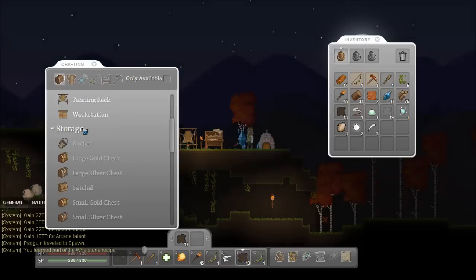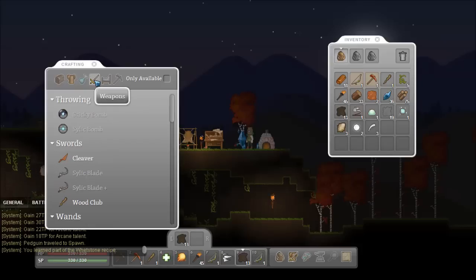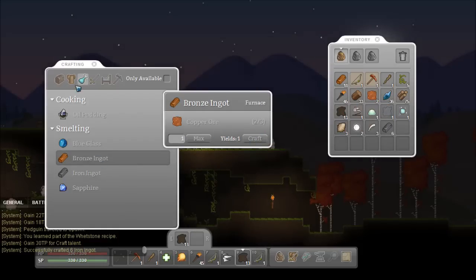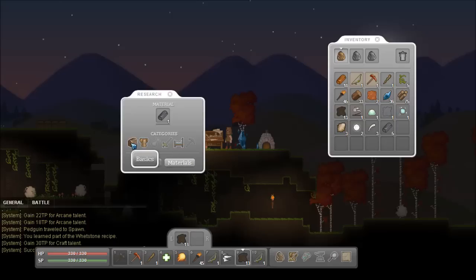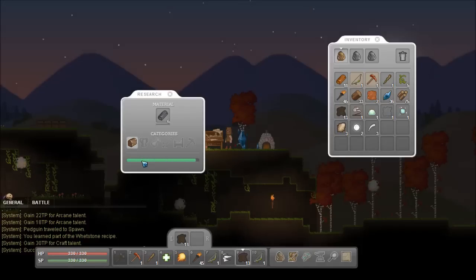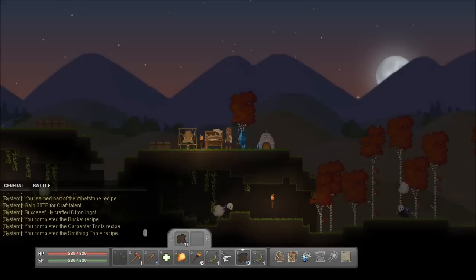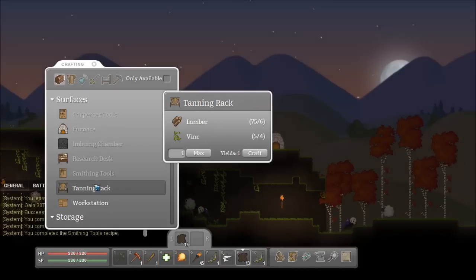Whetstone recipe. Alright, let's make some iron ingots then. Six? Oh no, it's one out of three. Okay, how much is the bronze one? That's two out of three. I thought it was the other way around — I'm an idiot. I've probably not got enough then. Smithing tools — okay, that's what I wanted to hear. I can make that, but I need an anvil. Where do I get an anvil from?